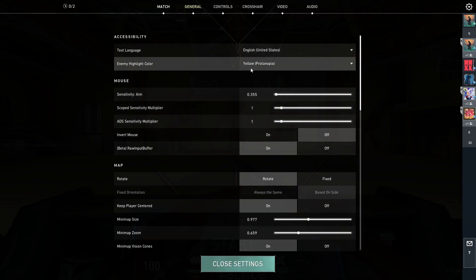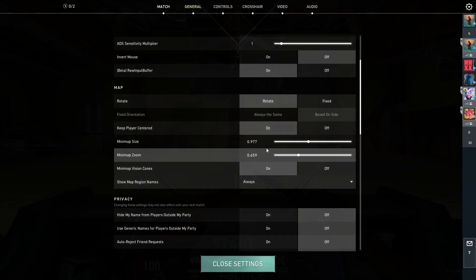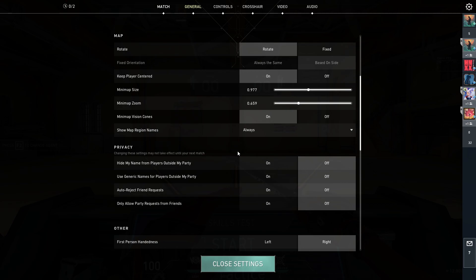I use the yellow enemy color. None of this is really special — most of my stuff is kind of default.